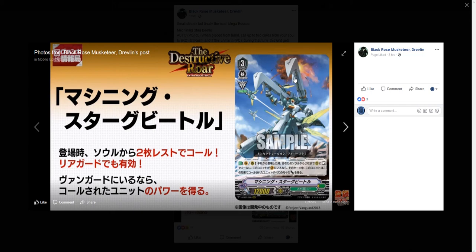Hey everyone, my name is Silver, welcome back to the channel. Today I have another video for you. As you may or may not know, we got our Mega Colony boss units released today: Machining Stag Beetle and Machining Spark Hercules. I want to review each of these cards and what I think of them. If you like this video please leave a like and subscribe if you're new, and hit that bell icon.